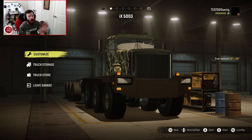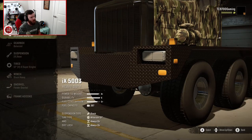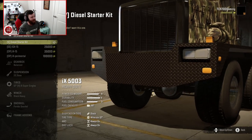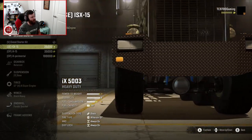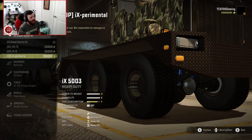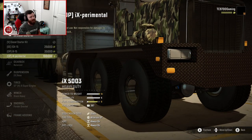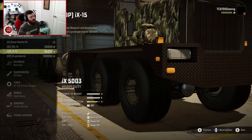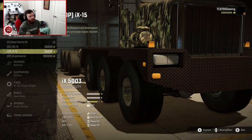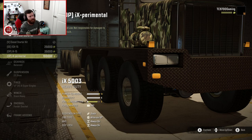Starting off, you have the diesel starter kit. Then you have the ISX-15. Then you have the OP-IX-15 and the OP-IX-perimental. The experimental engine is your top-of-the-line crazy engine, whereas the ISX-15 is a little more along the lines of still overpowered but somewhat smooth. The experimental is like if you want to go to space — and that's exactly what we want to do.